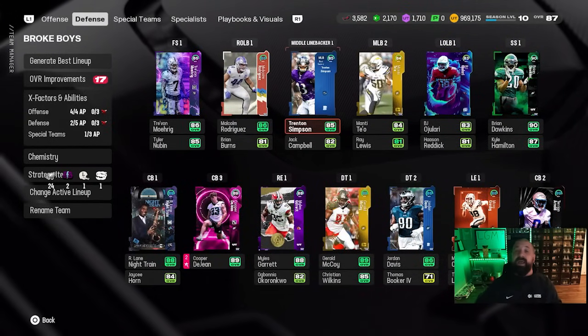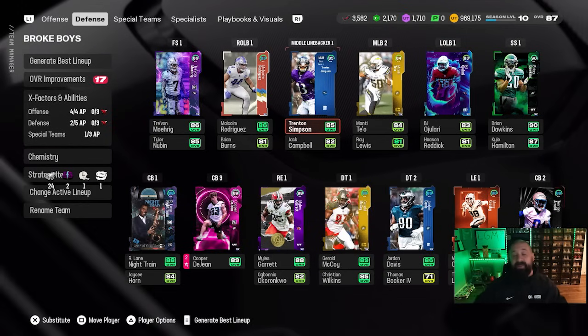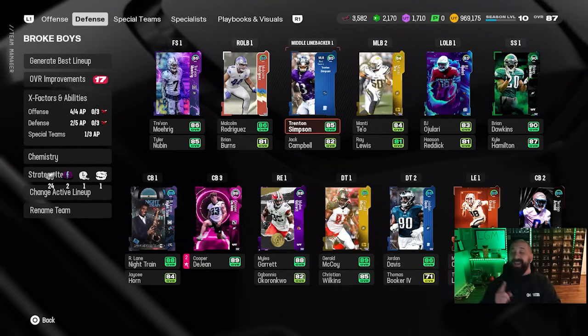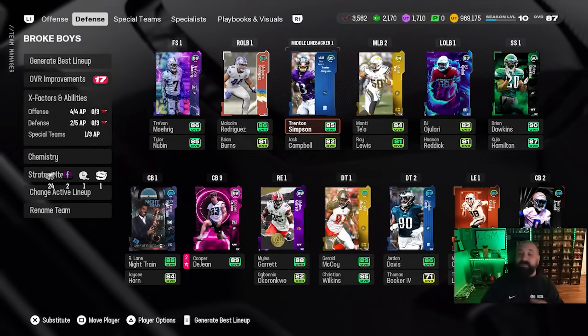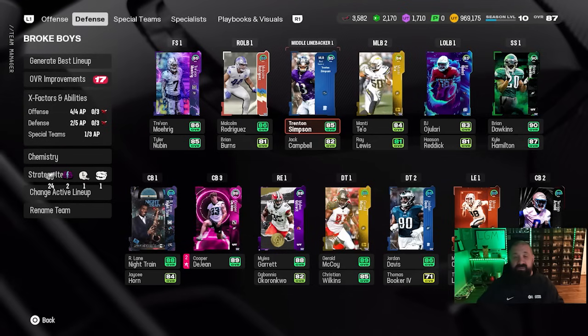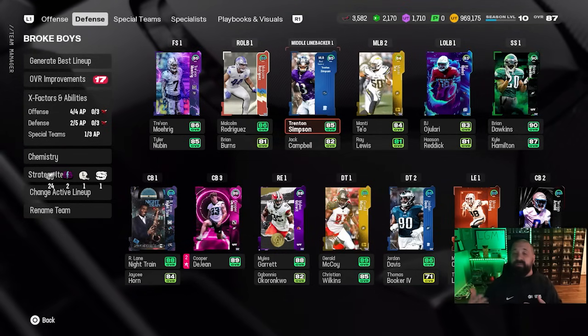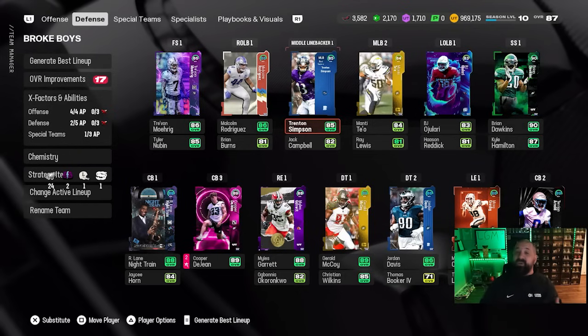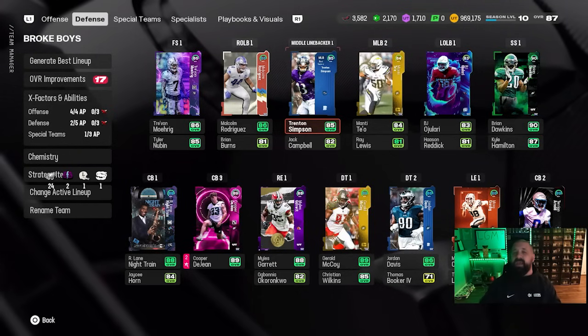Offense gets some new cards, defense gets some new cards, and we have a lot in front of us. We're going to continue the season three grind and the Most Feared grind. By the time you see me in the next episode we'll be well over a million coins, with more free packs to open, and we'll get back to grinding solo seasons and solo battles. We're going to continue to hoard the new fear currency from this promo and hopefully go on a little shopping spree on Tuesday for episode 17. Thanks for watching — my name is Popular Stranger, peace.